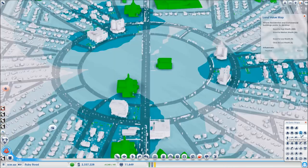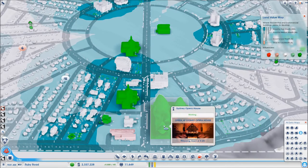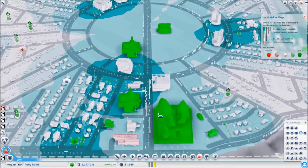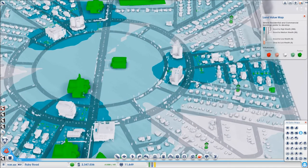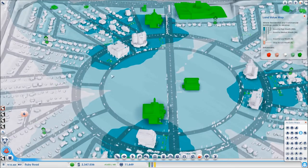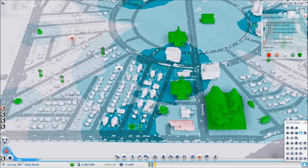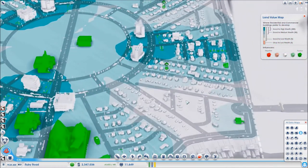Now let me show you the land value map. You can see that around the hotels and the landmarks I have lots of medium land value. There is also a good portion of high wealth land value in three places. This is because I am trying to have a good mix of low wealth, medium wealth and high wealth both workers and shopping, so that I won't have too many people commuting all over the city just to find a place to work.